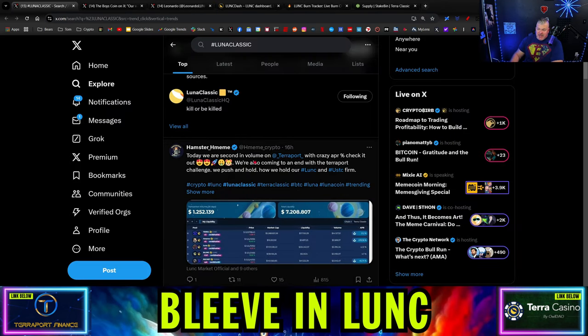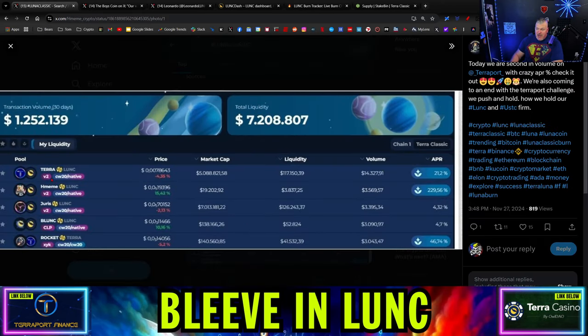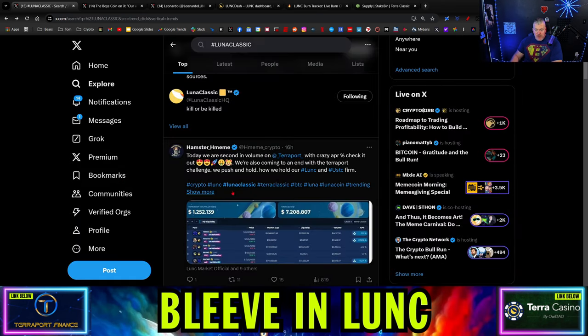Hamster Meme is second in volume on Terraport for the day after Terra — which is kind of crazy. Hamster Meme going crazy. Juris is number three, B-Lunk number four, and Rocket number five. Hamster Meme is back in the news.